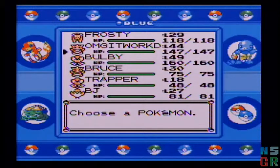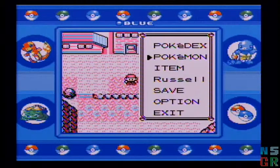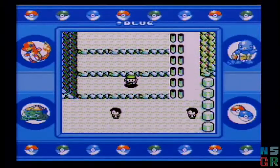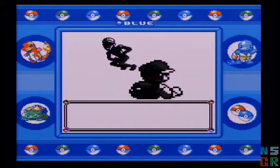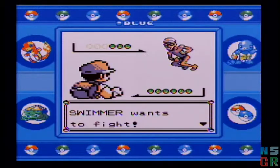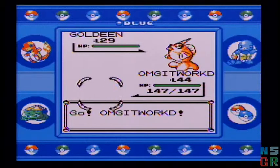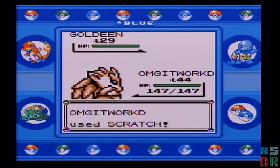Actually, today we'll be heading towards the Cinnabar Island Gym. That means trainers aplenty. G's gonna get a bit of a workout today.